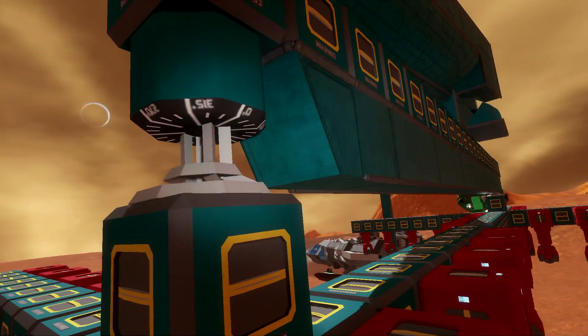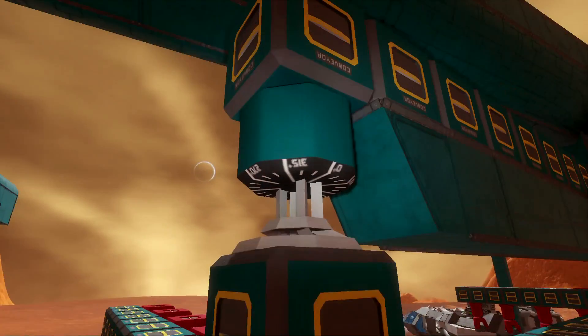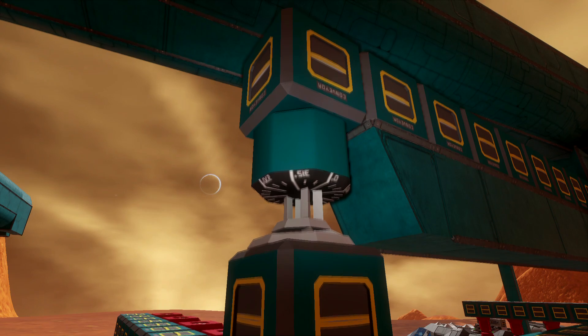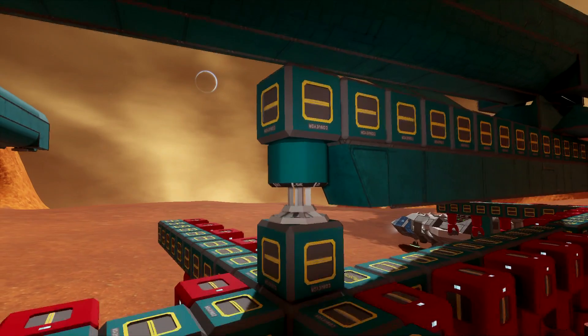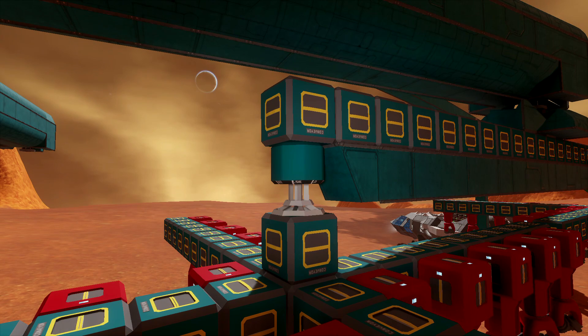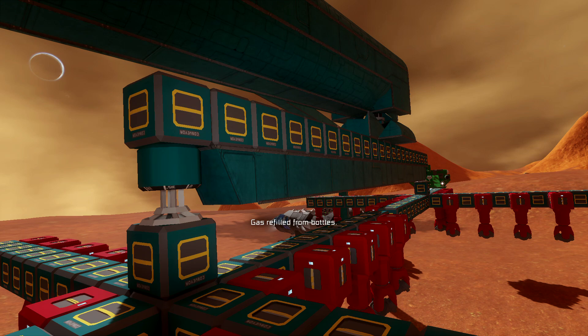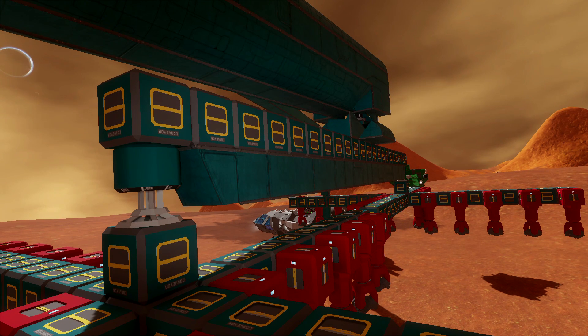Whenever you've got rotors or pistons and anything around them changes — even something as simple as adding another block to whatever you're building — it causes vibration. I've seen it way back in my earliest videos. We were trying to build the ore leech, one of our first miners. We were using chains of pistons — horizontal pistons — attached together. After you go past about three or four pistons attached together, when you start attaching more on the end, you can actually see the vibration when you place the piston.